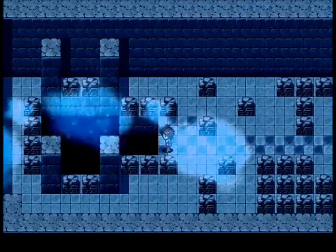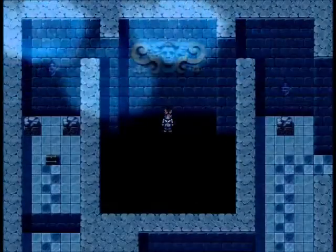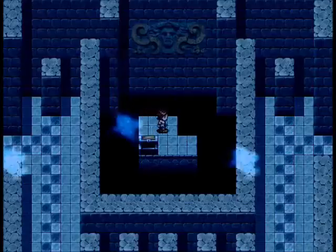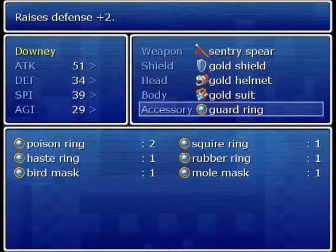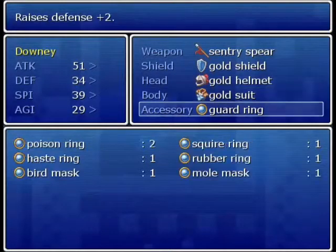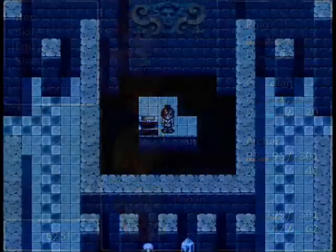So, to continue the game, we actually have to jump into this pit, and it's gonna land us here where we can pick up this treasure chest with a haste ring. Unfortunately it doesn't do what you might think — it doesn't give you haste status, it just raises your agility by two. Compared to attack and defense, or even spirit for the magic users, I don't think it's as good, so I'm just not gonna equip that.